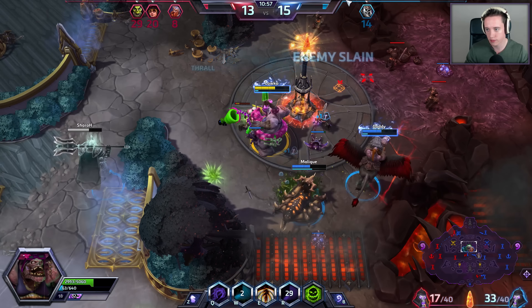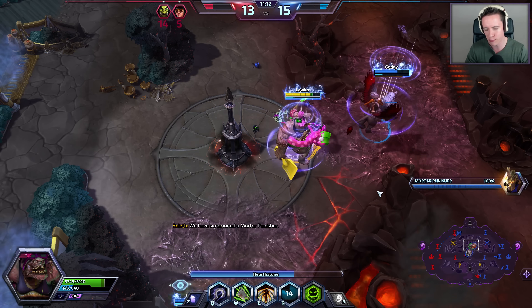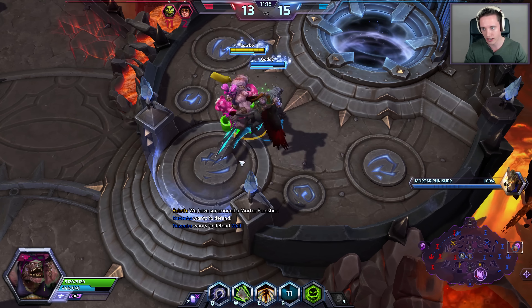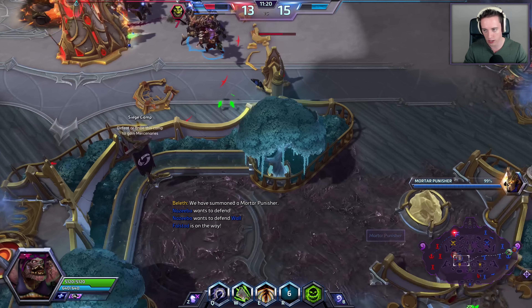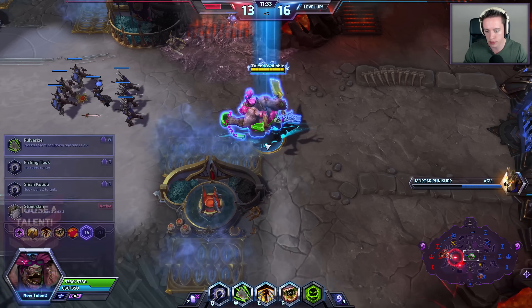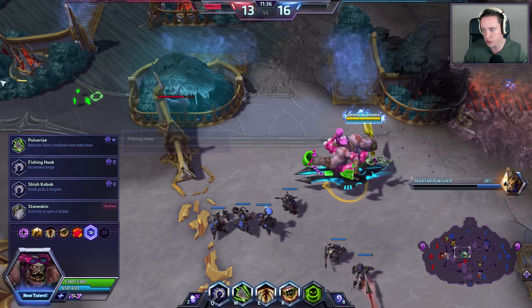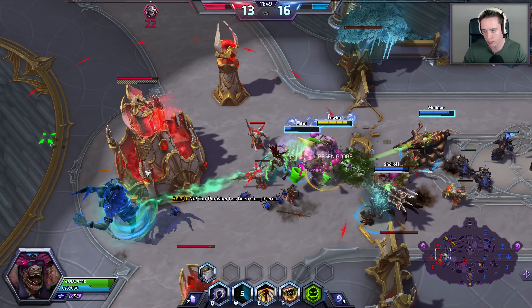So far we've done a pretty significant amount of damage — as much as Sagara. Usually pre-level 16 Sagara is not going to do as much damage, but it still shows that even with a talent selection that isn't particularly high in damage output, you can still do a significant amount. We have the boss pushing mid, a bruiser camp at the top lane, and Falstad is clearing the bottom lane. I can go for Stone Skin or the Fishing Hook — I think I'll go with Stone Skin this time around, since there are so many minions on this map that the hook won't be as powerful.